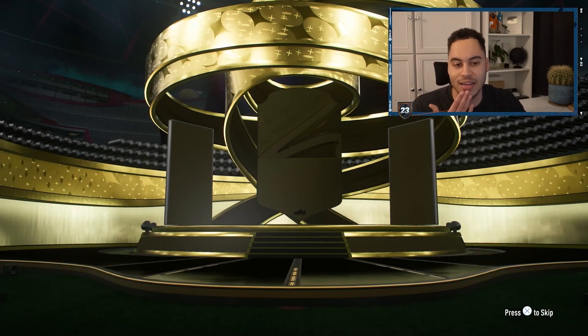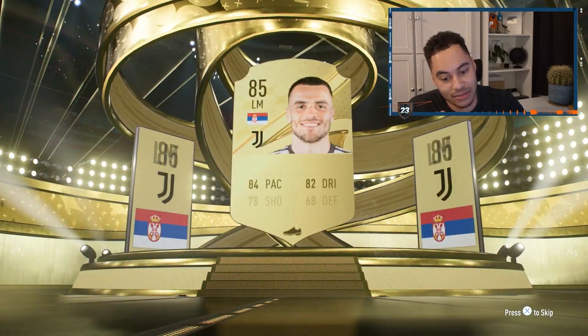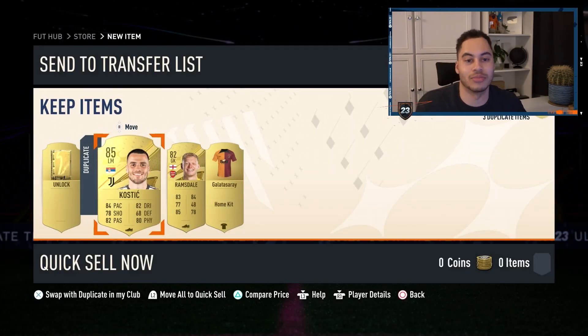We'll open up the pack and see what we get. It's never anything good. We get Kostic, 85. I think I already have him — is it a double duplicate? Probably is. And yeah, it's a double duplicate. Let me know down below what you guys get in your pack.